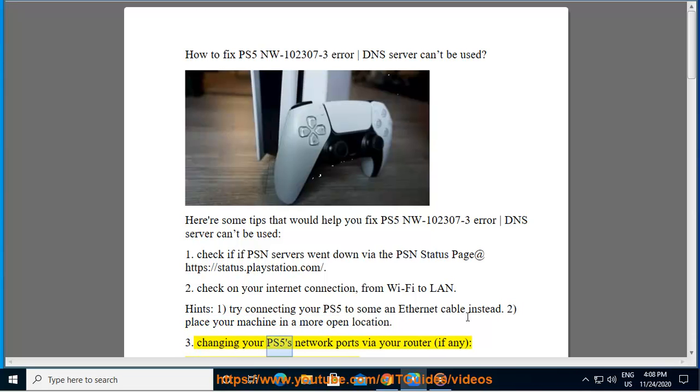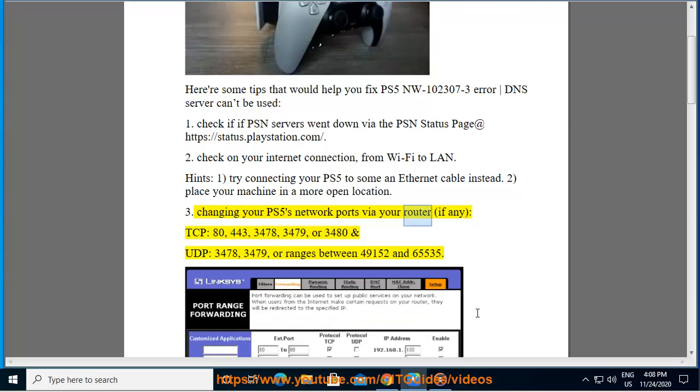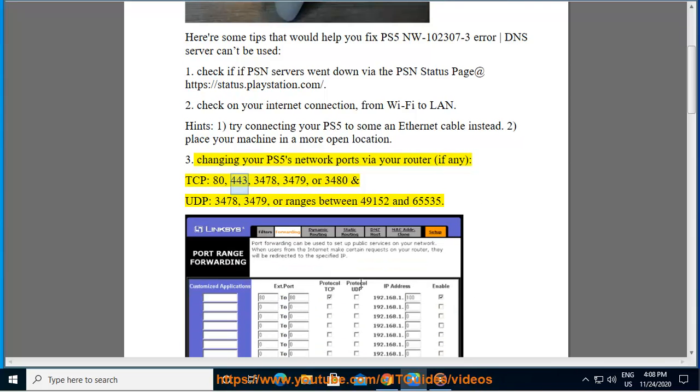3. Change your PS5's network ports via your router. TCP ports: 80, 443, 3478, 3479, or 3480. UDP ports: 3478, 3479, or ranges between 49152 and 65535.